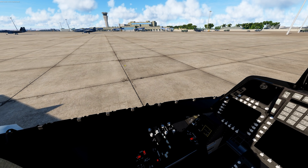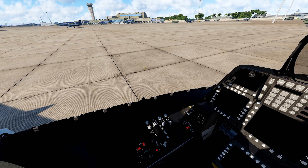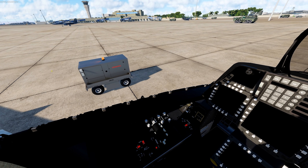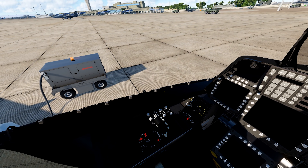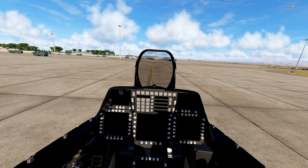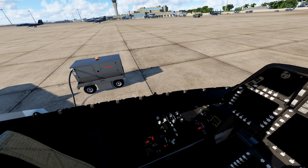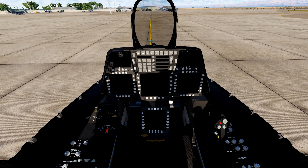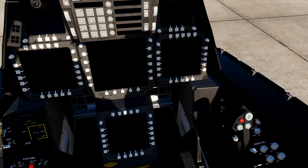That will pull up a little ground electric unit. This is purely for fun — the F-22 is advanced enough that it doesn't need it, but you can use it if you like. We're going to turn it off today and cold start the F-22 without ground power assist. Hit the battery to the ON position; ground power is now off.